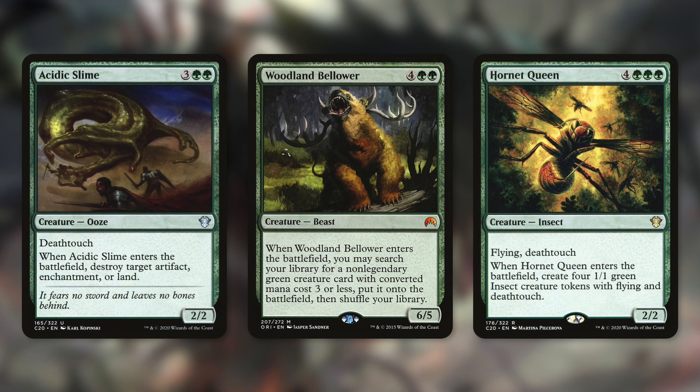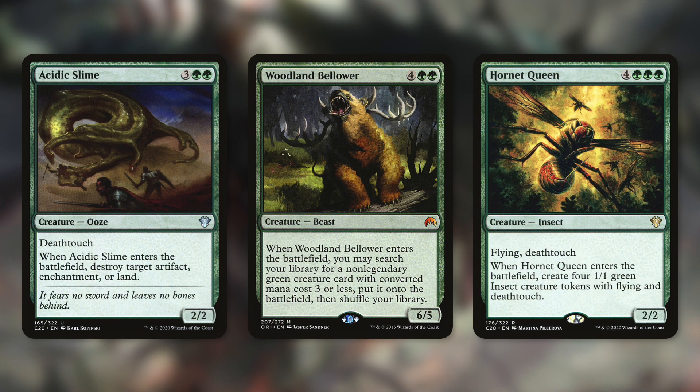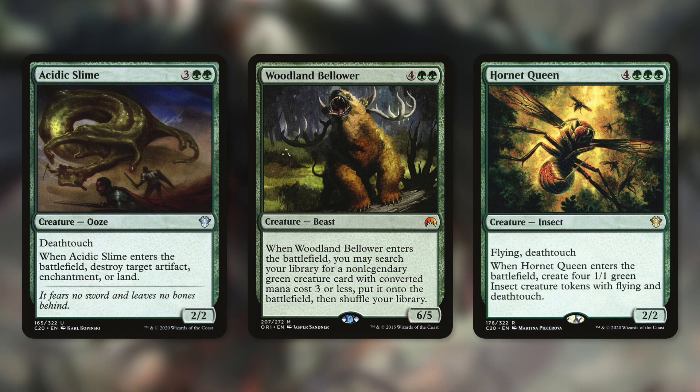Acidic Slime is going to be a fantastic card for this deck. It's got Deathtouch, so essentially anything it fights is dead. When Acidic Slime enters the battlefield, we destroy target artifact, enchantment, or land. So it's a great piece of utility to copy and get an extra ability to destroy whatever we need to — basically, outside of planeswalkers, this is going to kill a creature and also destroy an artifact, enchantment, or land when it comes into play.